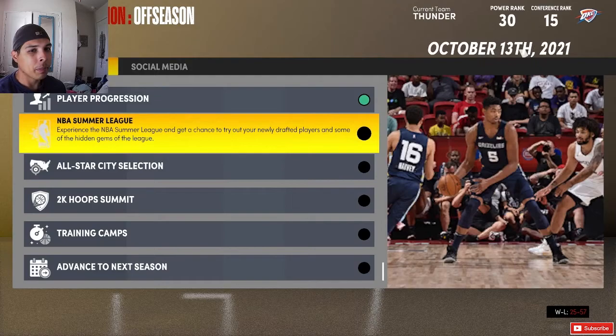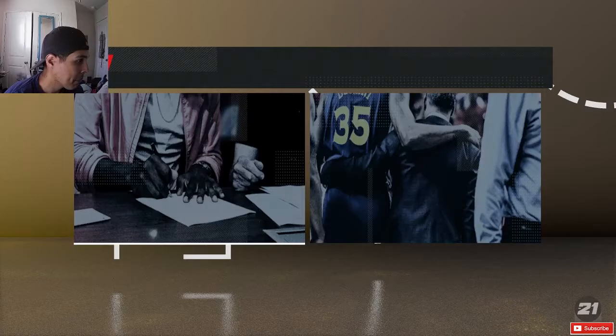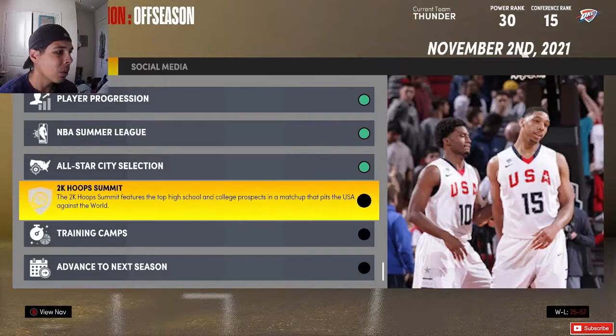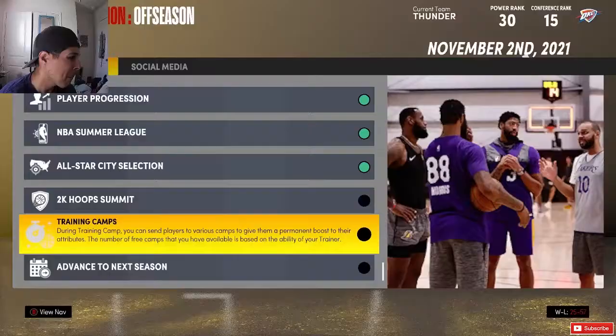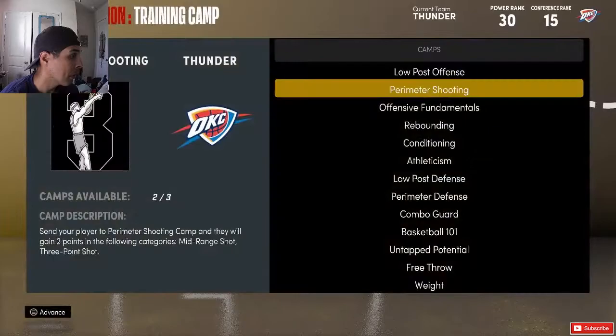We've got to give Moses Brown untapped potential. There's literally no way he should not have gone up. Low draft class — user-created draft class. That just sucks; you work so hard and you don't go up.